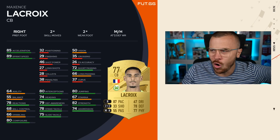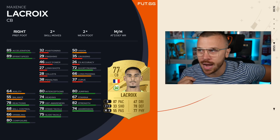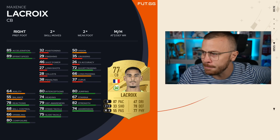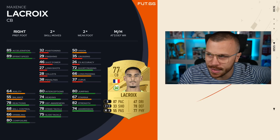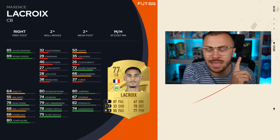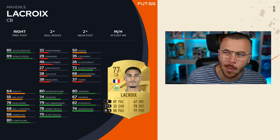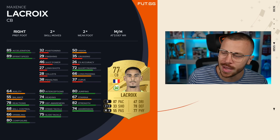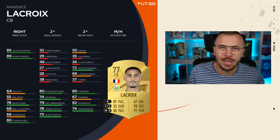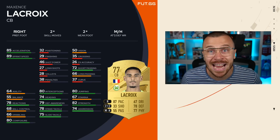You can go with an anchor or another chem style card to boost his physical and defending stats. Actually, I'm talking about Sentinel — you don't even need to boost his pace day one. Boost his defending and physical stats. I don't think he's gonna cost more than 20k in the first few days of the game release, maybe even 10k to 15k. That's a player you can use for at least one, two, even three months because he's got 87 pace.